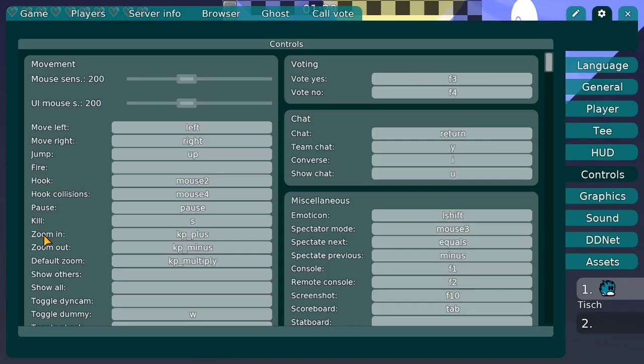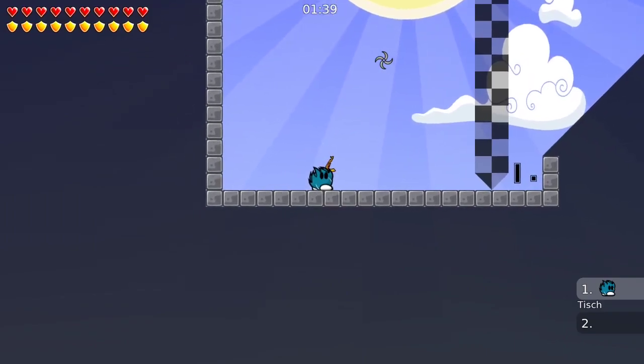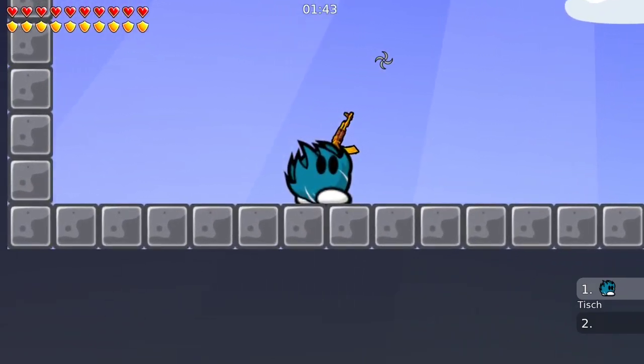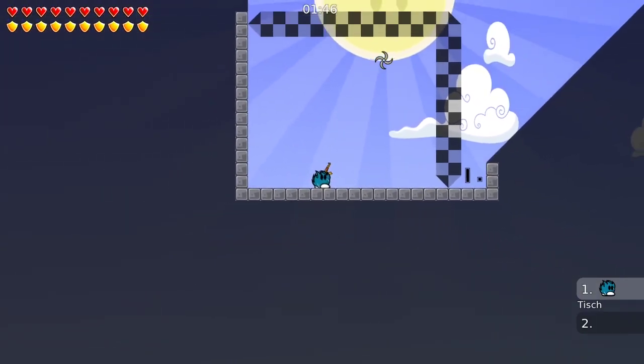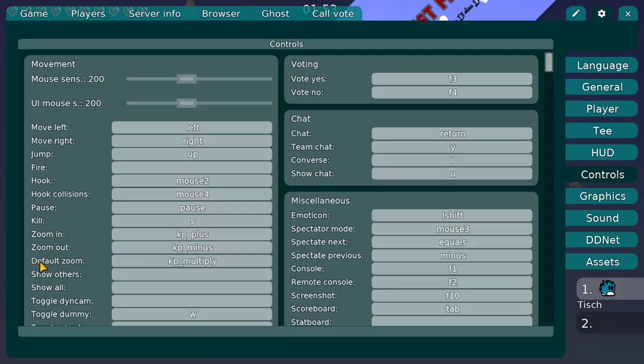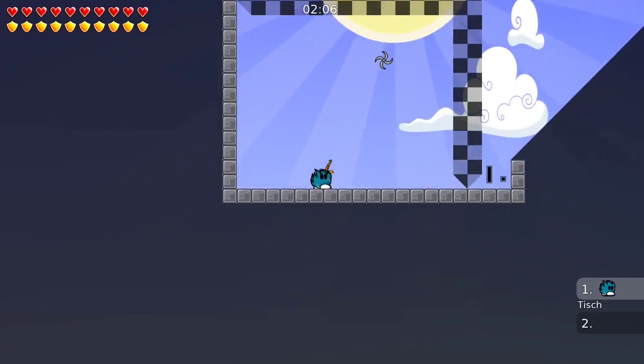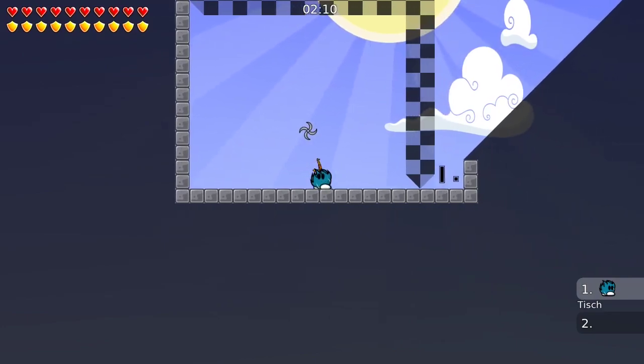The next thing I want to talk about is zooming in and out. For me zooming in and out is the plus and minus keys on the keyboard. If I hit plus, the camera will zoom in, and if I hit minus it will zoom out. If you want to reset the setting you need the default zoom key — for me it's the multiply key. So I hit multiply and it's the default zoom again. Zooming can be very helpful and I would recommend zooming out a bit.